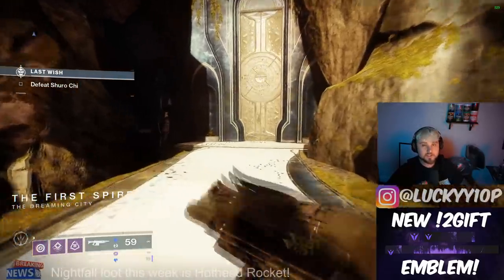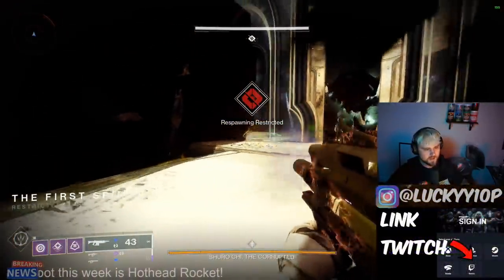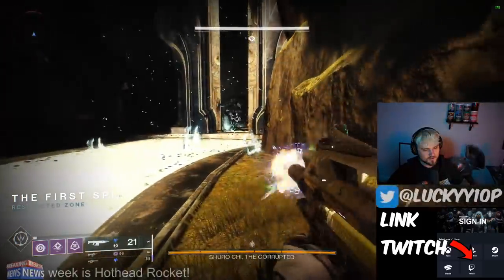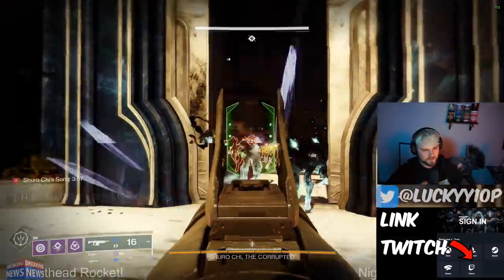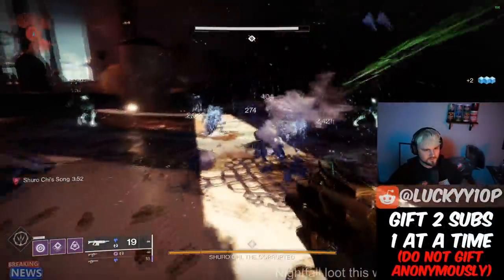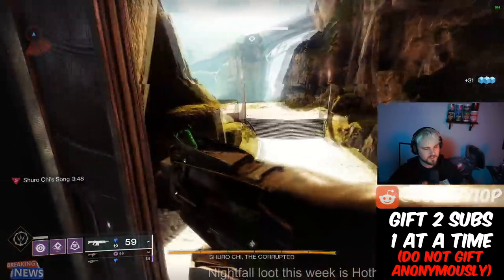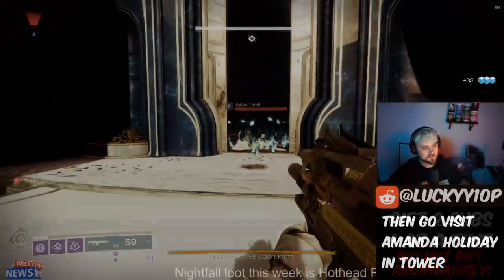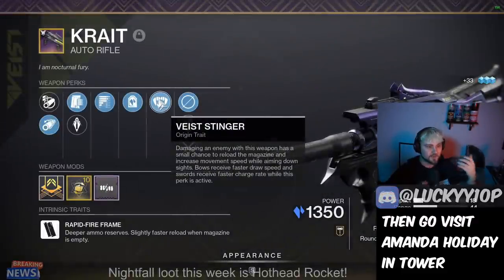Let's demonstrate how good this is at ad clear. I'm in the Shuro Chi checkpoint, and I'm going to shoot out about half my magazine down to around 20 rounds. Then you'll notice that when I shoot an enemy it'll make a Headstone crystal pop — there's the Headstone crystal. I shoot the crystal, it blows up, kills a bunch of nearby enemies, and I'm back to 59 in the magazine, which is really nice. That didn't even proc the origin trait, Vice Stinger.